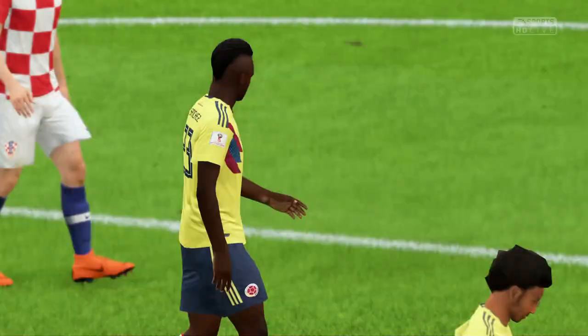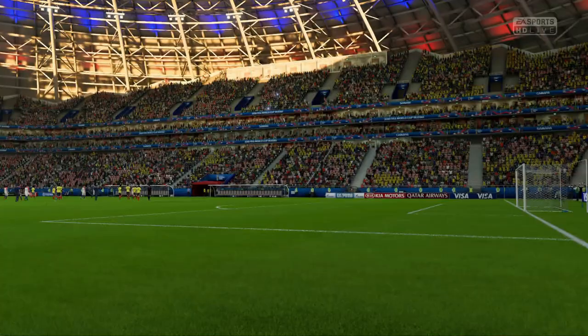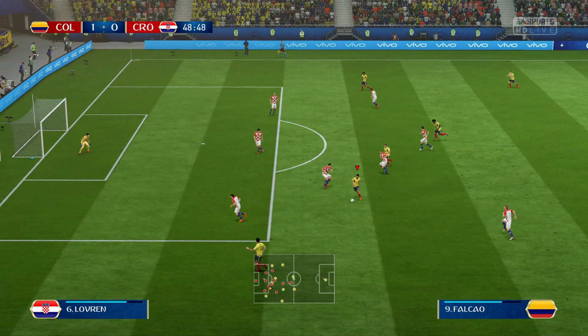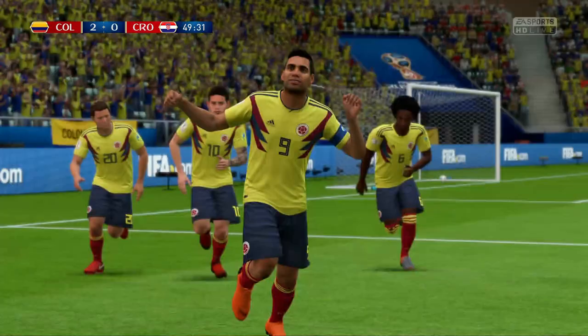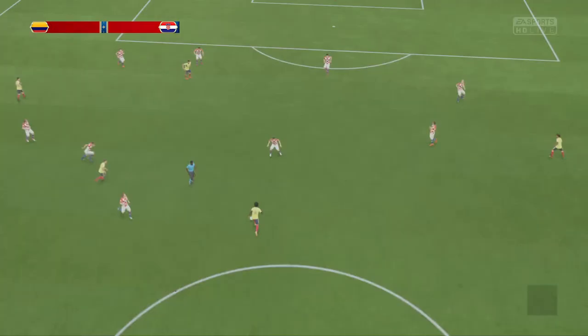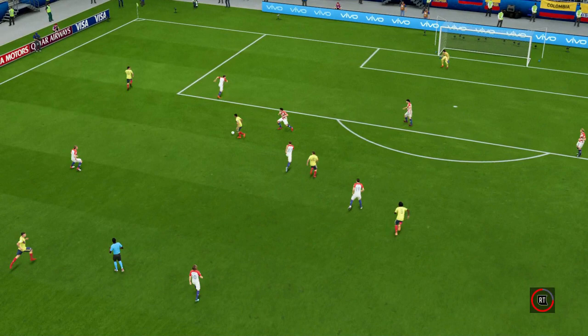This is always going to be a tough match against one of the best teams at this tournament. We're doing well so far — just please don't throw it away. Falcao turns — he fires it — that is beautiful! Finally Falcao scores and that is 2-0 to Colombia. And look what it means to him — finally he gets his goal. He's been criticised throughout this video, especially in the Czech Republic and Senegal match, but finally he gets a goal here. A beautiful finesse shot — it's 2-0 against Croatia.